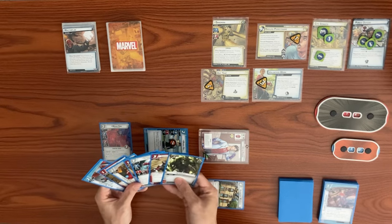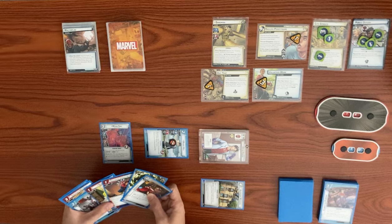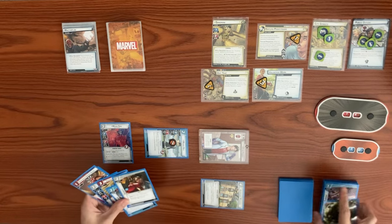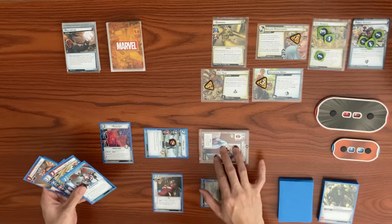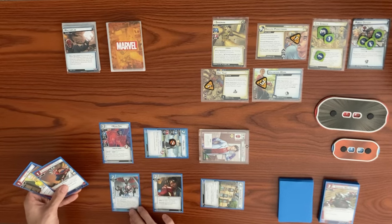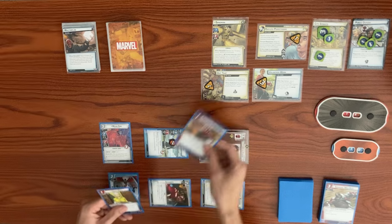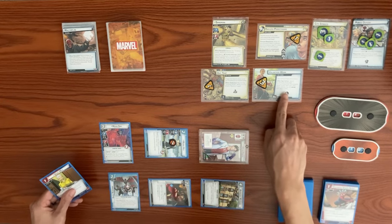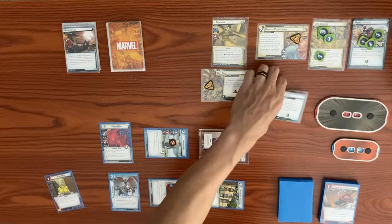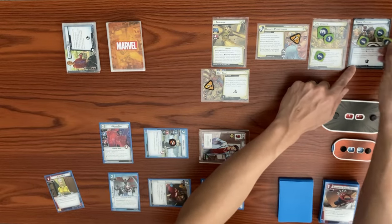We decide to play Ingenuity and Rapid Response. Using a double resource, we play Ingenuity — play only if your identity has the Genius trait, which we do. Then we use two resources to play Rapid Response, a two-cost upgrade: when an ally you control is defeated, discard Rapid Response to put that ally into play from the discard pile and deal one damage. We then use alter ego's action — spending two resources to remove threat equal to alter ego's recovery of three, clearing the Volunteer Work side scheme.